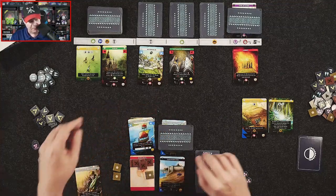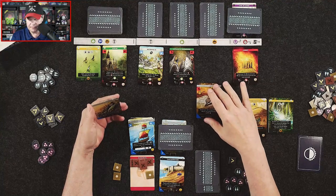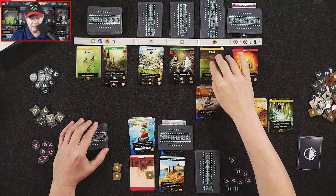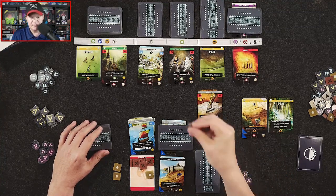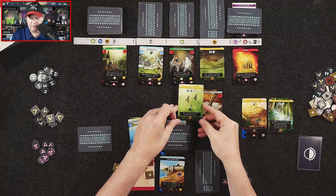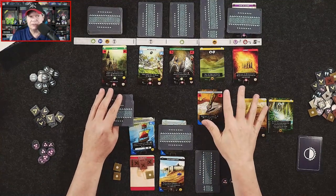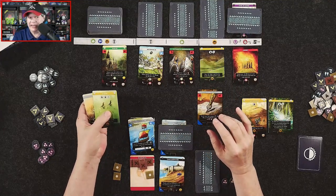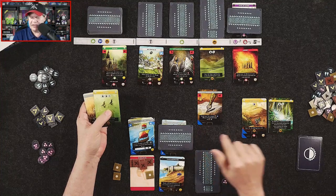Those are two of my actions; I have one action left. I'm going to play Conquer and pay three population for a breakthrough, and take this card into my hand. One aspect that's different from other deck-building games with Imperium is that when you gain a card, it goes into your hand — not into your discard pile. So that's important to keep in mind.